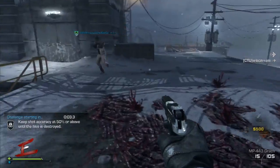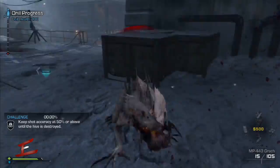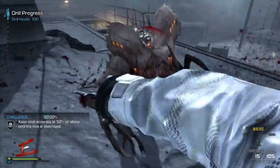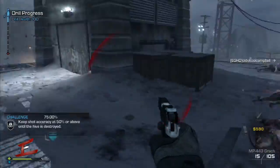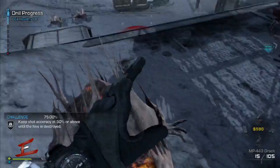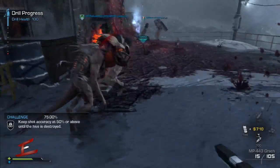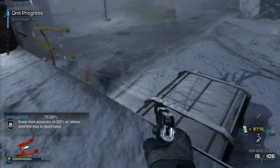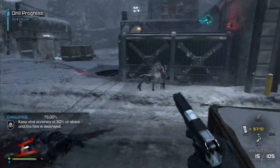Taking out certain hives in front of doors lets you get inside rooms and open lockers to find useful items. This first challenge is similar to Point of Contact — keep shot accuracy above 50%. It's not too difficult, just shoot once then knife. If you're using a magnum you could shoot more often, but we're all on the automatic pistol so we need to be careful about missing.